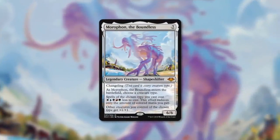Today's Commander Quick Take is going to be on Morophon the Boundless. It's a 6/6 shapeshifter with changeling that costs 7. As it enters the battlefield you choose a creature type, and then spells of the chosen type you cast cost WUBRG less to cast. This effect only reduces the amount of colored mana that you pay. Other creatures you control of the chosen type also get +1/+1. First off, this card could be great in the 99 of a lot of tribal decks — not only does it reduce the cost of your creature spells but it also pumps them too.